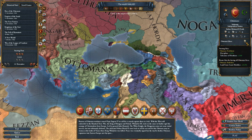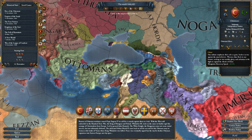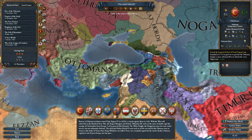Ottoman ideas: their starting ideas are discipline plus 5 and tolerance of heathens. The bonus idea is land force limit modifier plus 33%. The ideas themselves are Kanunames — core creation cost minus 20%, max promoted cultures plus 1. Ghazi — manpower recovery speed plus 20%. Timar system — cavalry combat ability plus 15%. Autonomous Pashas — cost of reducing war exhaustion minus 10%. The law code of Suleiman — national tax modifier plus 10%. Tulip period — trade efficiency plus 10%. And found the Imperial School of Naval Engineering — ship cost minus 10%.